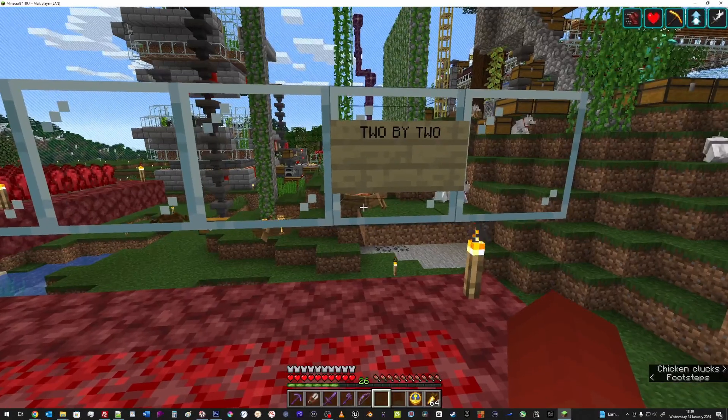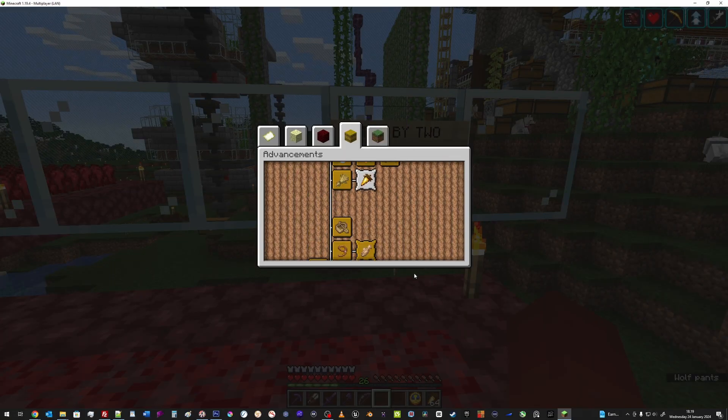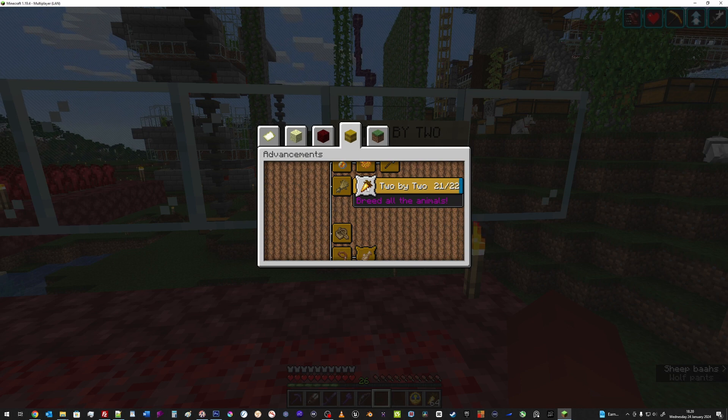Right now we have 8 of 52 biomes — we need 44 more. Obviously we're not just going to find those or we would have by now. So that is later. First, we need to do this one, which is about breeding one more species.